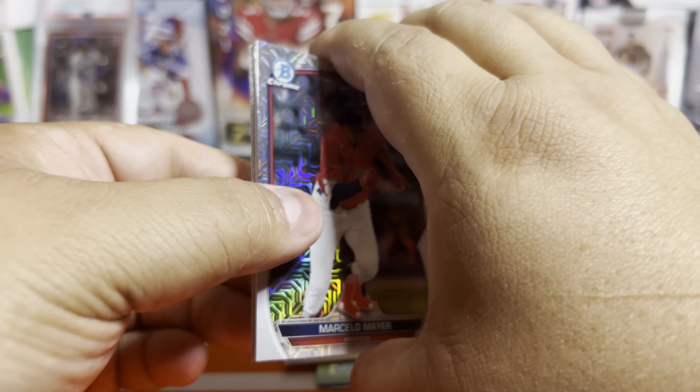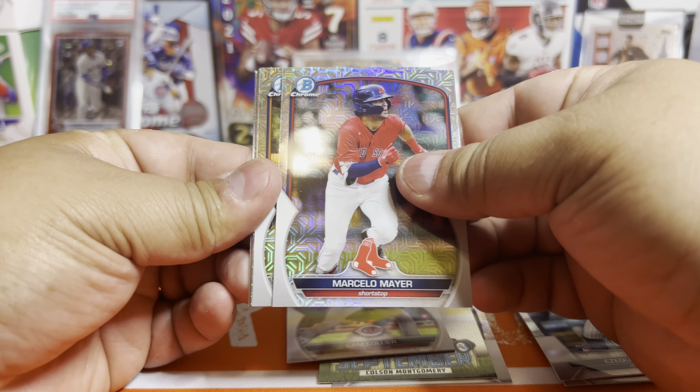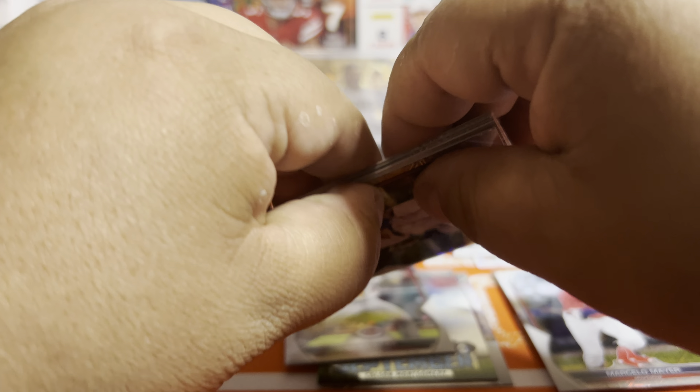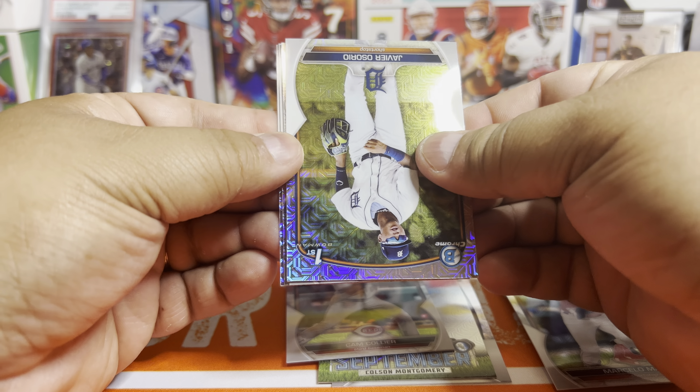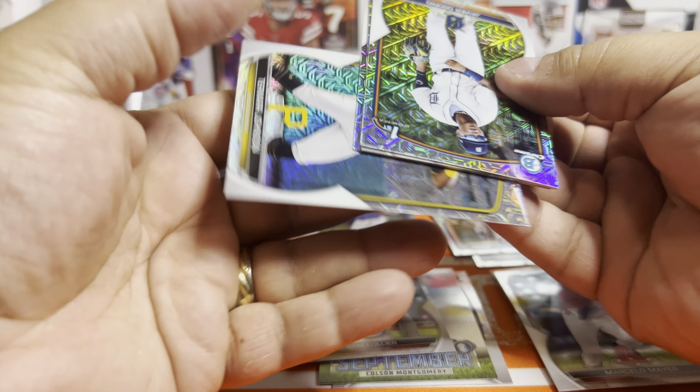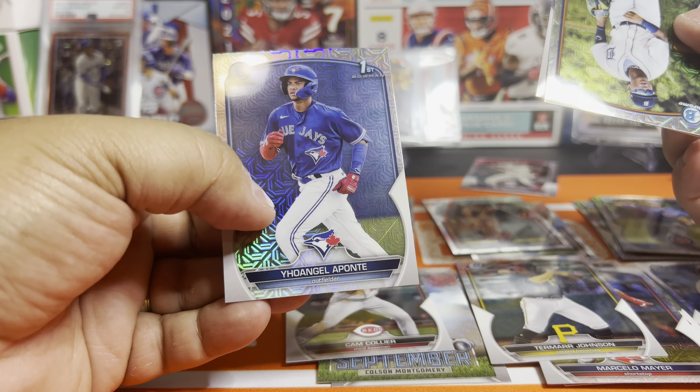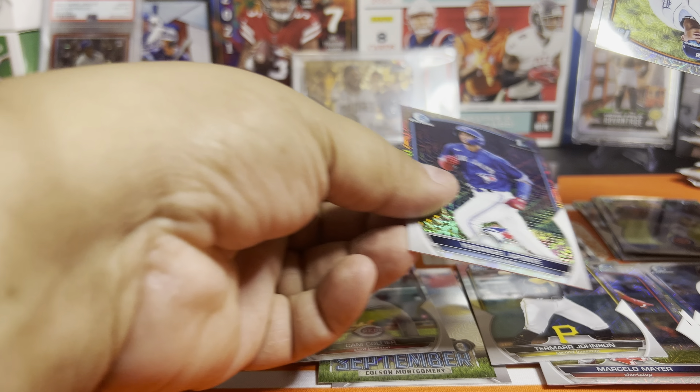Another thick card in there. Meyer. We did get an auto here, at least. From the back: Tamar Johnson — nice prospect, not his first Bowman. Yohangel Aponte.